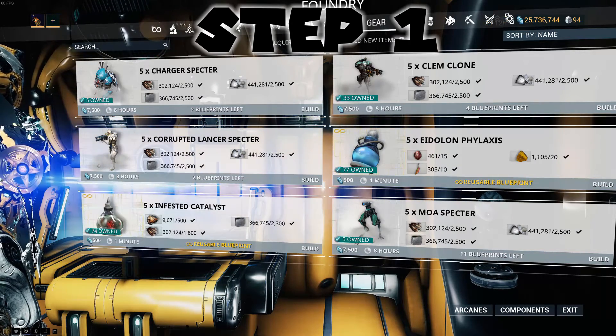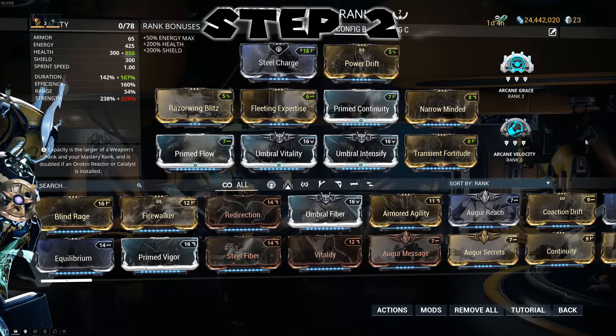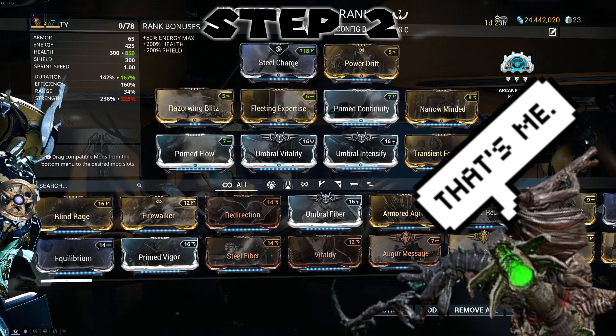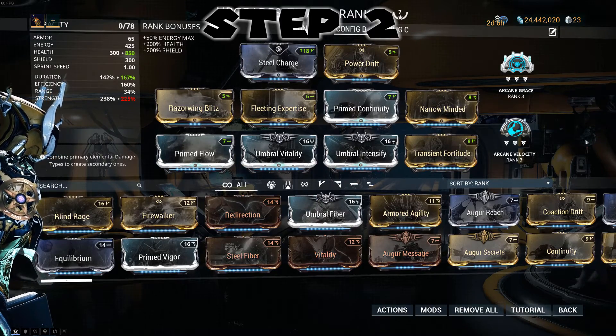Step 1 is you want to get the Eylon Phalanxes and the Infesticalis. For the frame, I do recommend Titania. She is the best when it comes to Plague Star, especially if you plan to kill Hemocytes. For Titania, you're going to need a lot of forma to fit all the mods in, both for her and the Dexpexia.